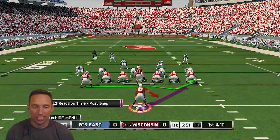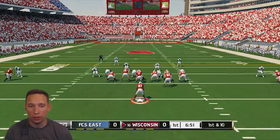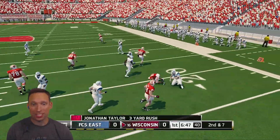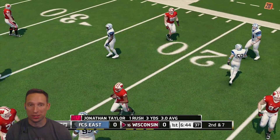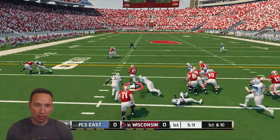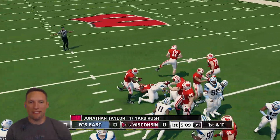All right, guys, we're going to get right into the action. Our second game is against an FCS East team. I did put it on Heisman, and we are now playing seven-minute quarters. Although we're playing against an FCS team, so I don't know how much that's going to help them today — we might run for another 300 yards with Taylor. In our first series, we're not able to get any points. Taylor might have a chance here — cutting and weaving, able to get 17.